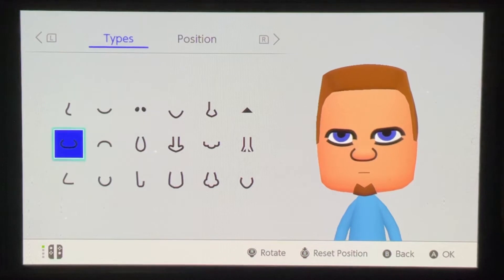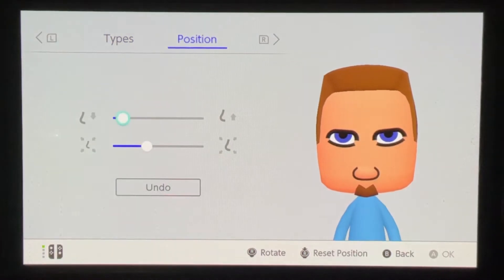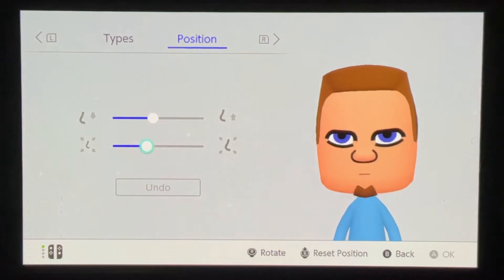We went with this option here for the nose because it also is more square and compact shaped. Start at the bottom: one, two, three, four, five, six, seven, eight. Size one, two, three. And that'll place it right there.